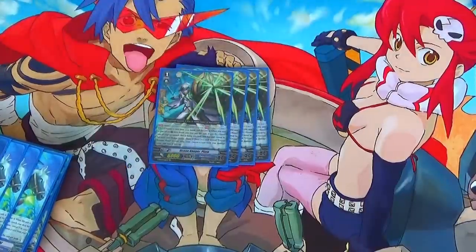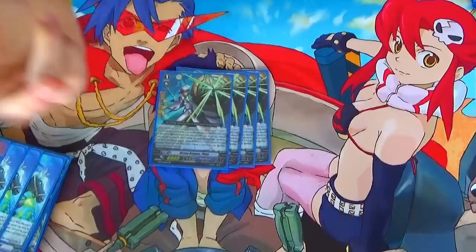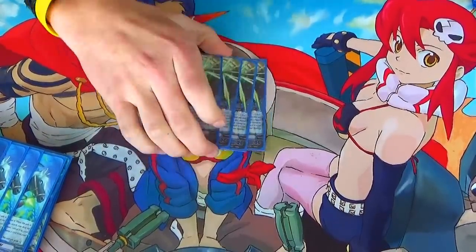Finally, 4 Ocean Keeper Play-Doh. It's the GPG: when you guard with it, if you have a copy in the drop zone, counter-charge 1. The deck counter-blasts quite a lot, so counter-charging is nice.